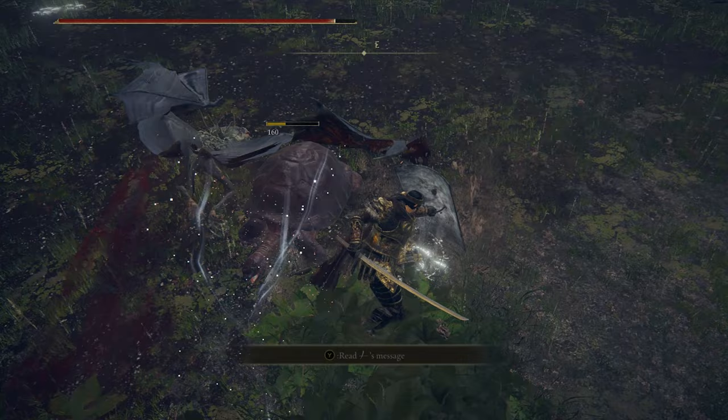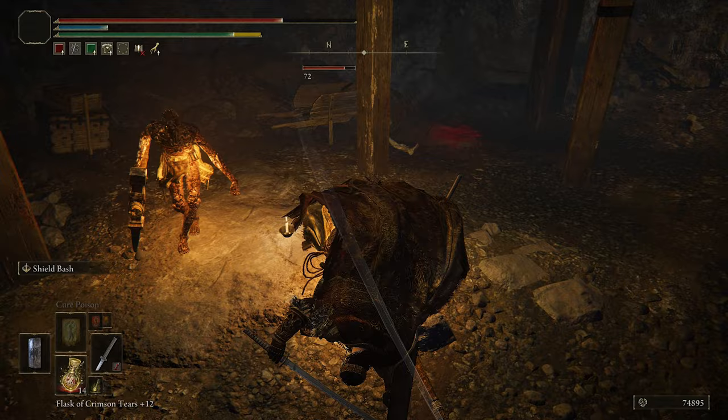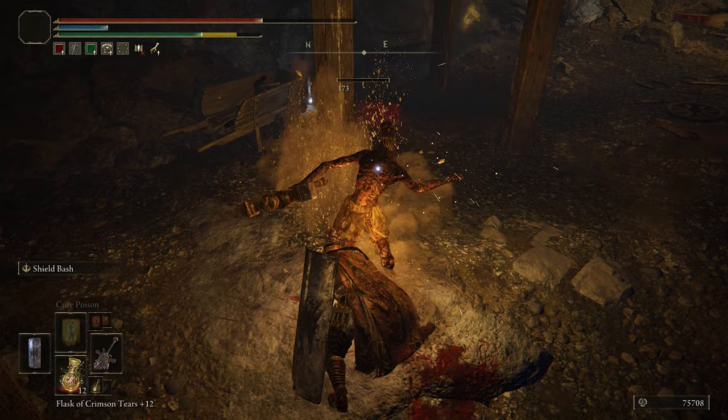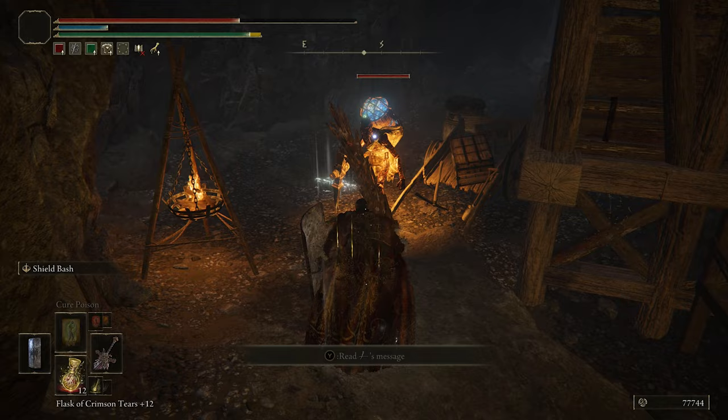Moving on to inside the catacombs and tunnels — the miners are sturdy and they have a pickaxe. They don't flinch if hit with a straight sword; the weapon somewhat bounces back, whereas great swords can make them flinch. Another variant of miner has a bag on his shoulder with glowing rocks. I was wondering if they would throw anything from the bag, but unfortunately they don't.